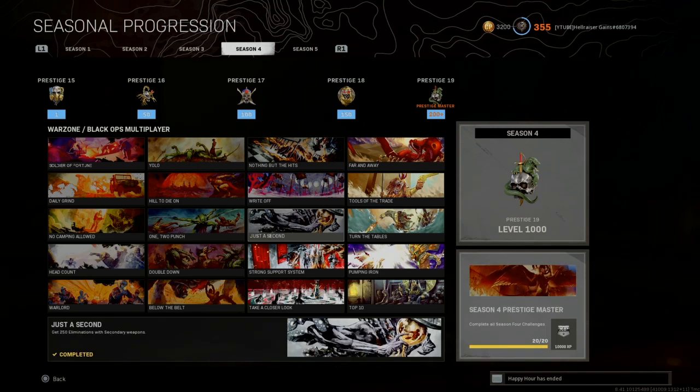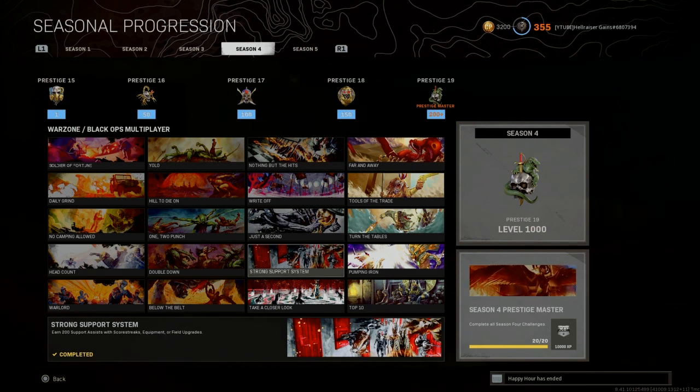Just a Second: get 20 favorite eliminations with secondary weapons. What I suggest is taking Overkill, equip your best favorite weapon in the secondary slot, and get all the kills there. That's what I did with my Fara — it's the meta right now — and I got 250 eliminations pretty quickly.